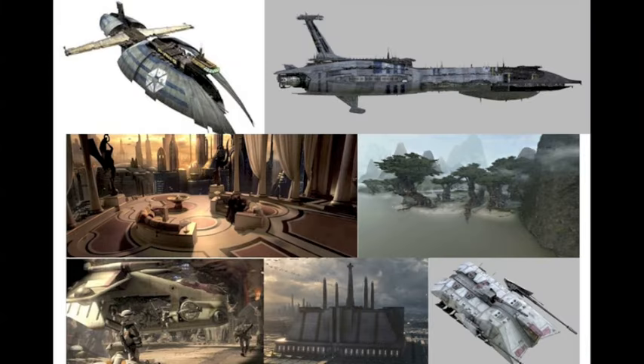For Episode Three: the Separatist Frigate, Invisible Hand — I think that'll be another big one — Padme's Home, Kashyyyk, Battle of Utapau, the Jedi Temple, and the AT-TE.